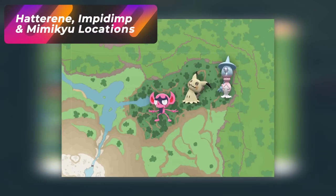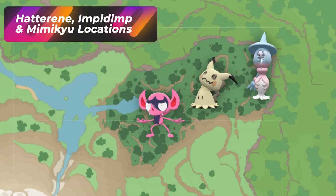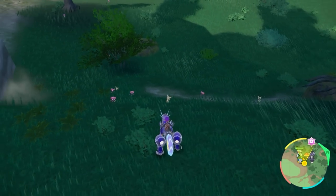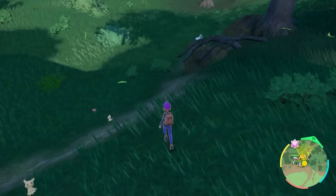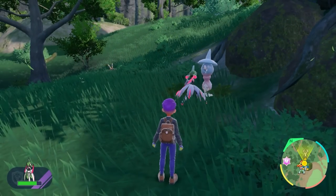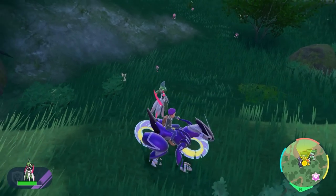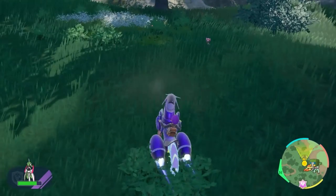A very interesting spot to hunt Fairy Pokemon will be in the Timeless Woods. The Pokemon you can hunt here are Mimikyu, the Impidimp line which eventually becomes Grimmsnarl, and a special Pokemon — the third evolution Hatterene. Impidimps and Grimmsnarls are the most common ones here. There is also a spot in Paldea at the Tag Tree Thicket, which was covered in the base game playlist.